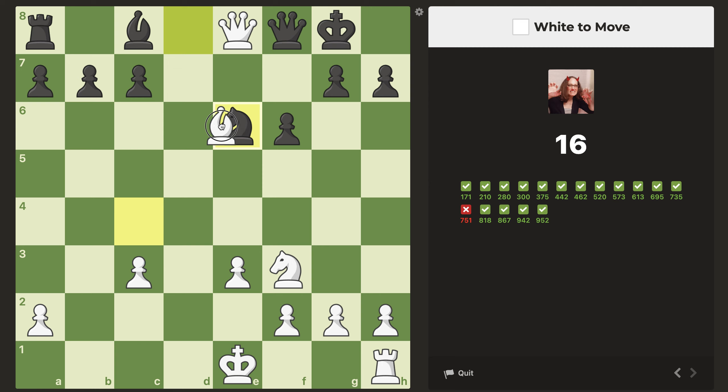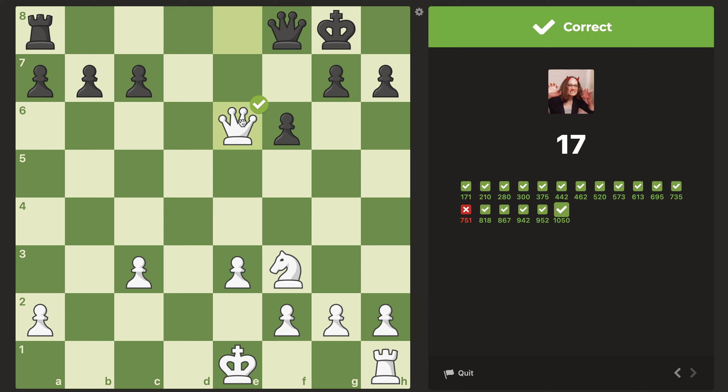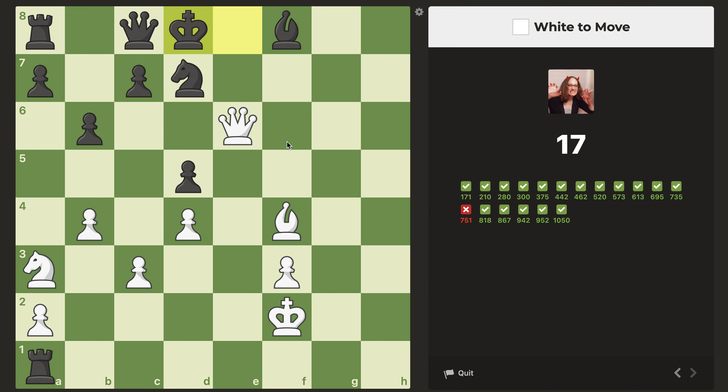Oh, I forgot the knight block. That's kind of annoying, so I didn't calculate this right — because now we take, but at the end of this we're up a piece. That was a little lazy on my part. Now it's white to move, and there is a check there, and if this, that's checkmate. So they would have to just resign? This looks good. Oh yeah, they could block with the knight. I'm missing all these extra blocks — I should at least see that.